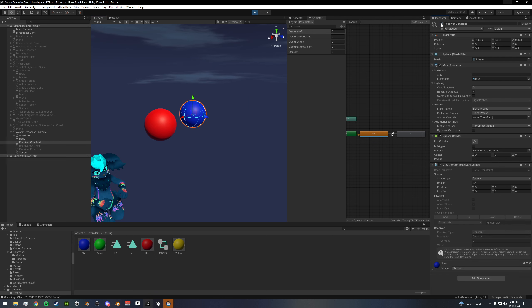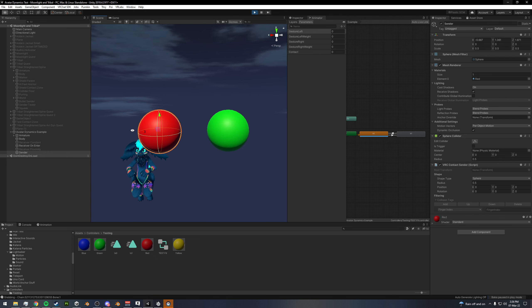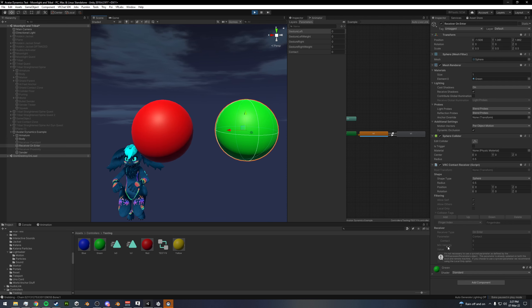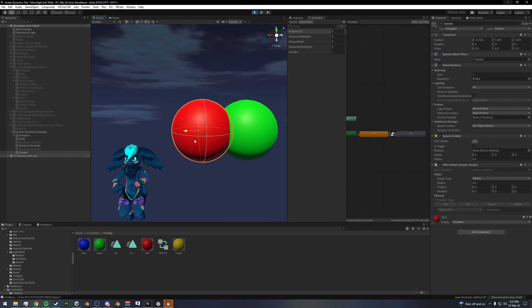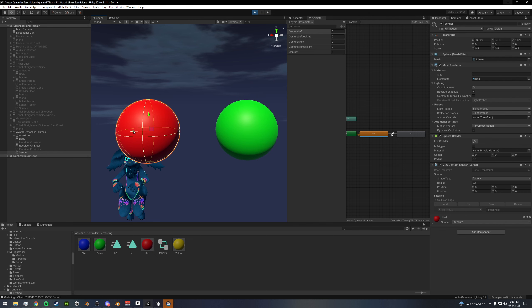Now we'll hide our constant and go to our on enter. If I enter slowly, nothing happens. The reason is we set our minimum velocity to 1. So if we do this a little faster, you can see it blips to 1 — it's very fast, just one frame, but it will blip to 1. If we do it slowly, it doesn't do anything. You can use this to control things like a lightsaber: based on the velocity of the hit, it will trigger animations, and if it's too slow it won't.